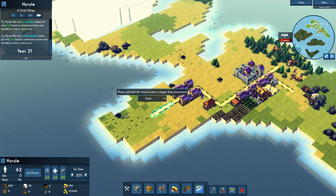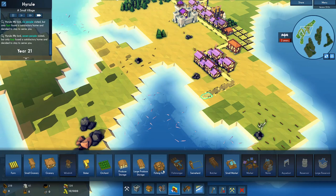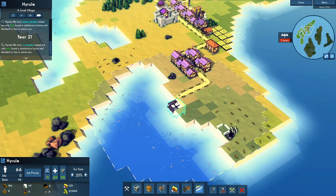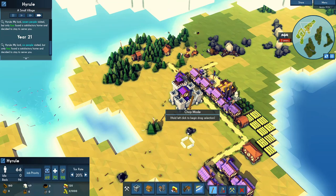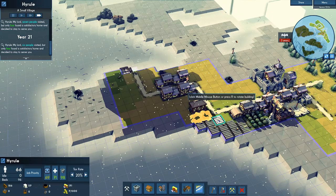I'll build the road right along here and I'll put the fishing hut right here. Chop that down. All right, we're doing great. We should be producing some more food. I'll add some more farms here. Oh - dragon attack in two years! That is something I definitely want to do something about.